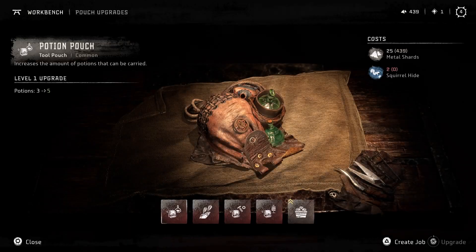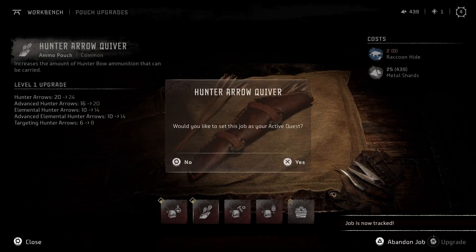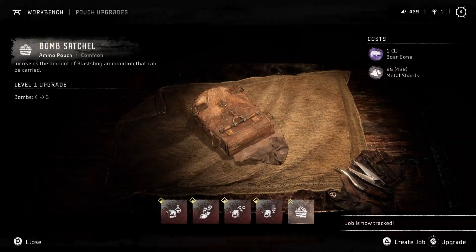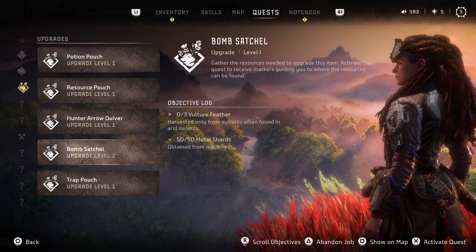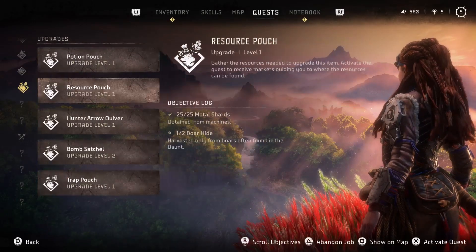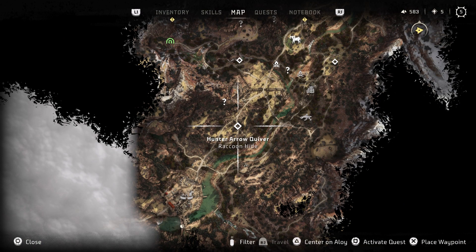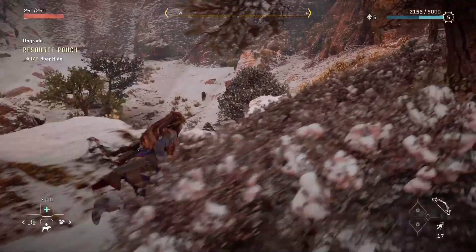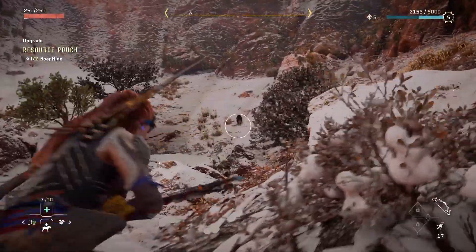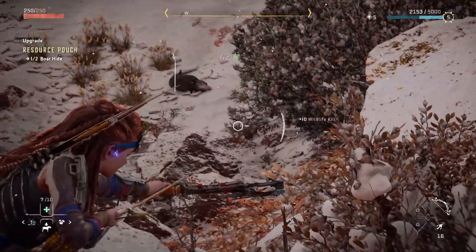Most importantly, you should be upgrading your pouches. At any workbench, you can create a job for the required parts to upgrade that item or the pouch. You should create jobs for all of the pouch upgrades so you can track them when you're out exploring, and also because it places a map marker on the general area where you can find the resource you need. When you come across that area, you can go kill that wildlife creature or whatever it may be, then return to the workbench later and get that upgrade.